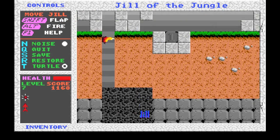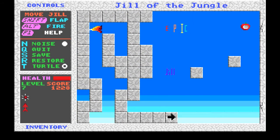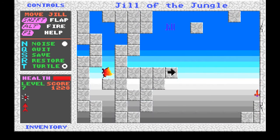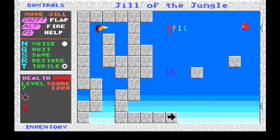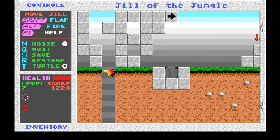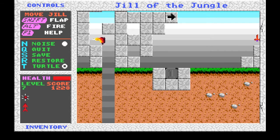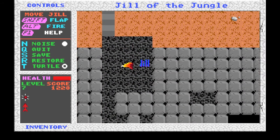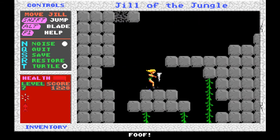I remember this Easter egg. For whatever reason, this particular level is connected to the actual map level of the game. I'm not sure if all the levels are connected to each other like this, but at least this one is where, for some reason, there's the Jill word there and that's the Epic Games point sign that we collected earlier. If you're in any form other than Jill and you touch the word Jill, it just turns you back into Jill.